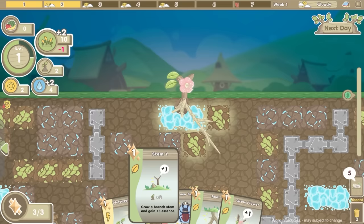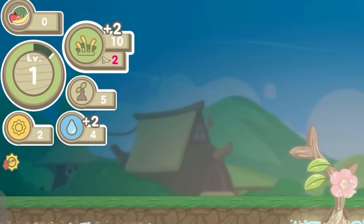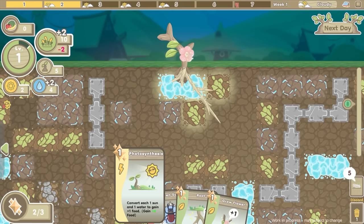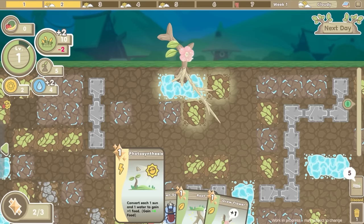As I grow you can see I'm using up more food, so now we're breaking even on the food - we are not making positive food. So I either need to grow my roots towards more food things, or I can play the photosynthesis card which converts one sun and one water into one food. I've got two sun and four water. So in an emergency I'd use this card, but generally you probably want to save up extra sunlight and water so when you play it you get more food per card. I'm going to grow a root instead.